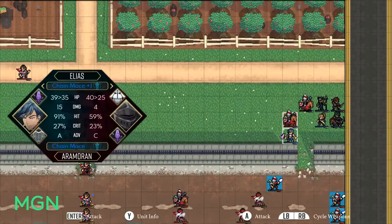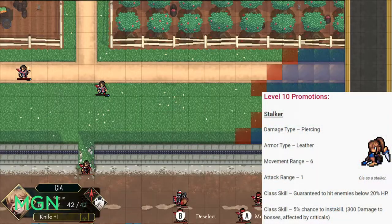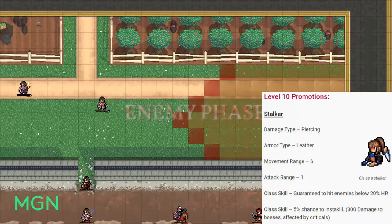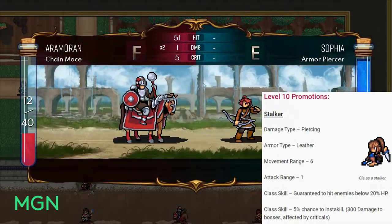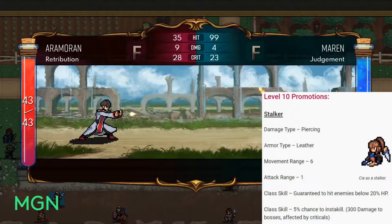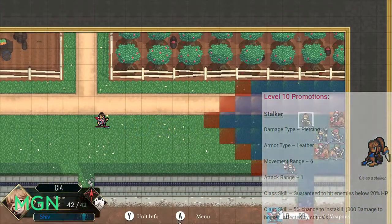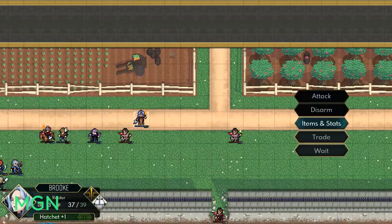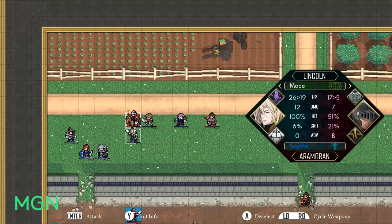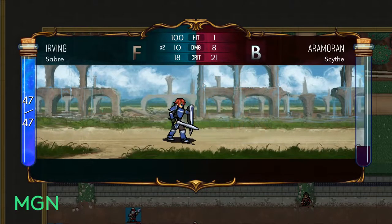The first level 10 promotion option is Stalker. Your damage type will remain Piercing and your armor type will also remain Leather, but you'll get an extra movement range — attack range stays at 1. The first class skill for Stalker is that you're guaranteed to hit enemies below 20% HP, giving you 100% hit. The second is a 5% chance to insta-kill any enemy you battle. This doesn't directly apply to bosses — if it's a boss or enemy with over 300 health it'll just deal 300 damage — but it can be affected by criticals, so a 5% insta-kill critical will deal 600 damage to that boss.